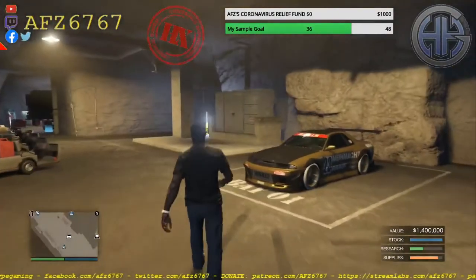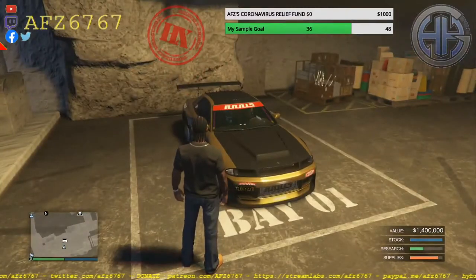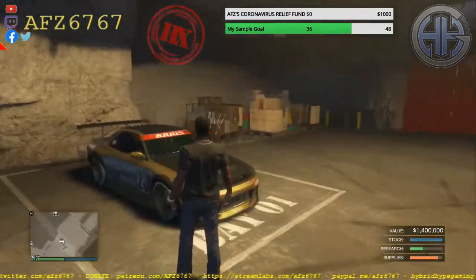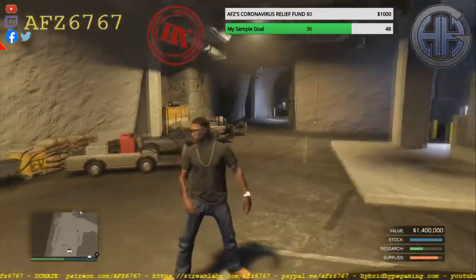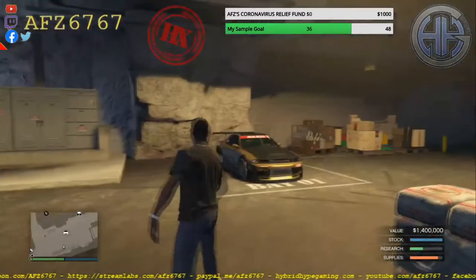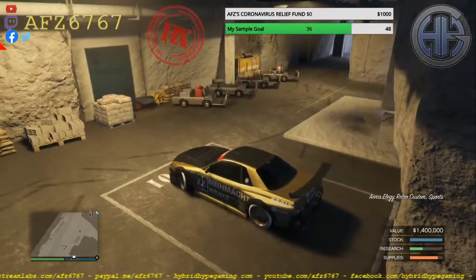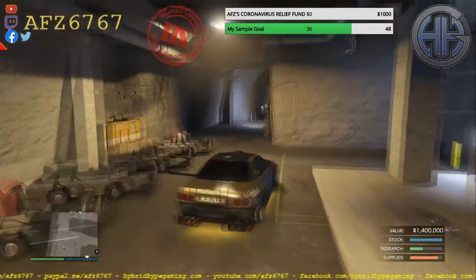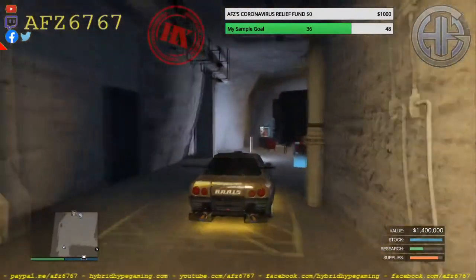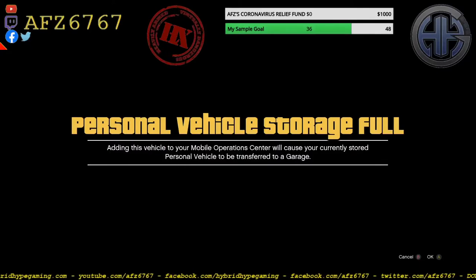What you may not have noticed is that the license plate number on your car is different — that's because your car has just been duplicated. The metadata for the car in your MOC is still there, so get into this car — this is technically a new car — and park it in the back of your MOC. You'll get a message saying 'Personal Vehicle Storage: Adding this vehicle to your Mobile Operations Center will cause your currently stored personal vehicle to transfer to a garage.' Press A.